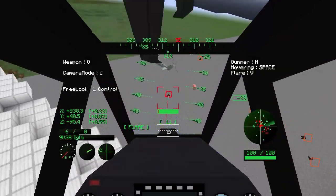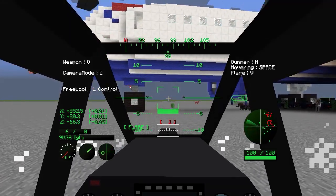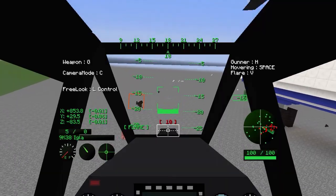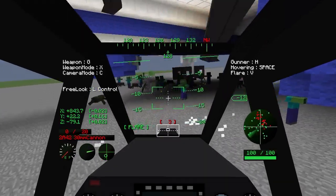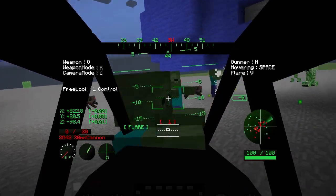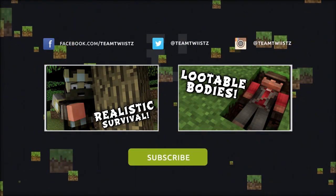Let's target some of those zombies — look at this, come on! It takes a while to reload. Next we have the EGLAW missile, which is similar to the AIM-9 and basically targets flying objects — you can see it targeted a bat and killed it, hitting that small target. Very cool. And then we have the cannon to clear out the area — zombies, you got nothing on this helicopter! That wraps up today's Minecraft Mod Spotlight. Drop a like or comment, and if you want more mod spotlights click the videos on screen or the playlist in the description. This was Team Twiistz, I'll see you later!